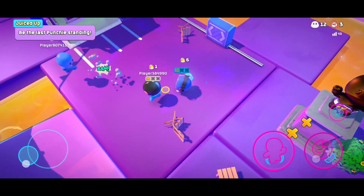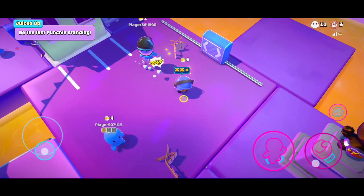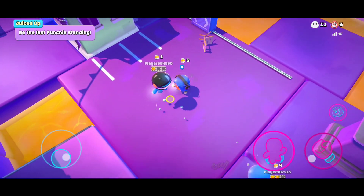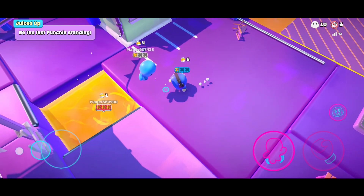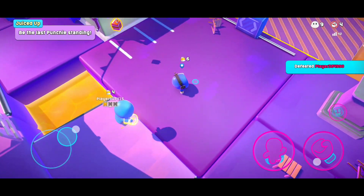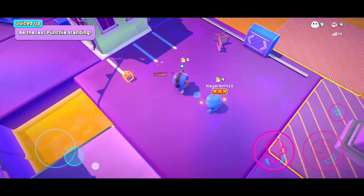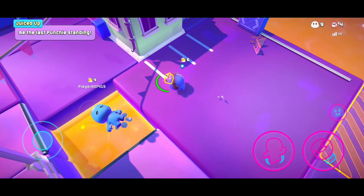You saw how far I pushed that red enemy. The strategy here is to collect as many juices as you can because it's gonna help you late game. If you don't have a gadget, those power-up punches will help you.